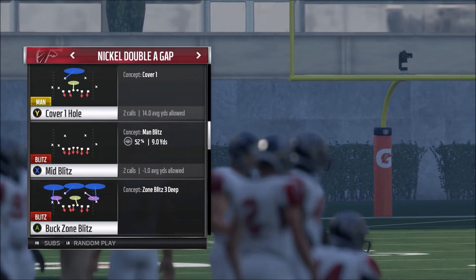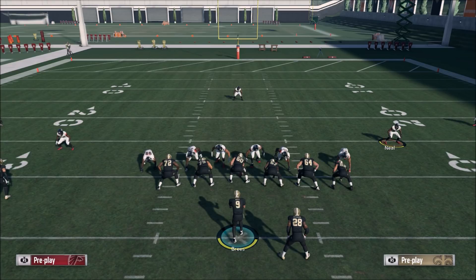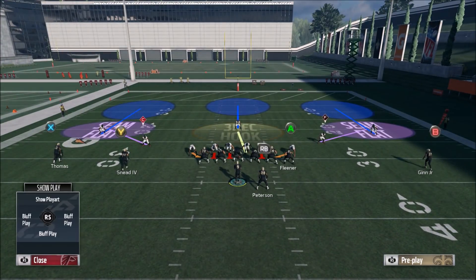Let me put the disclaimer out there: on a blitz like this we're going to be sending six people and it's going to be extremely fast, but this is not a blitz you can spam. You have to be smart, especially this year on defense, because the blocking is better than ever — running backs actually block smart this year. There are ways to pick up these blitzes, so you want to use this sparingly. I'm going to show you how to mini scheme out of this formation towards the end of the video, but first let me show you the blitz.